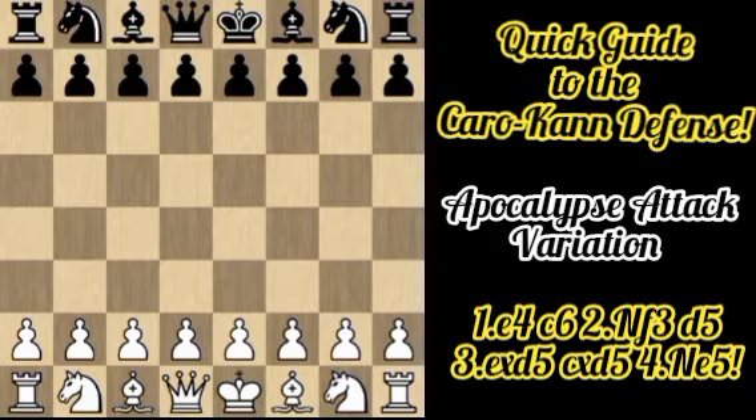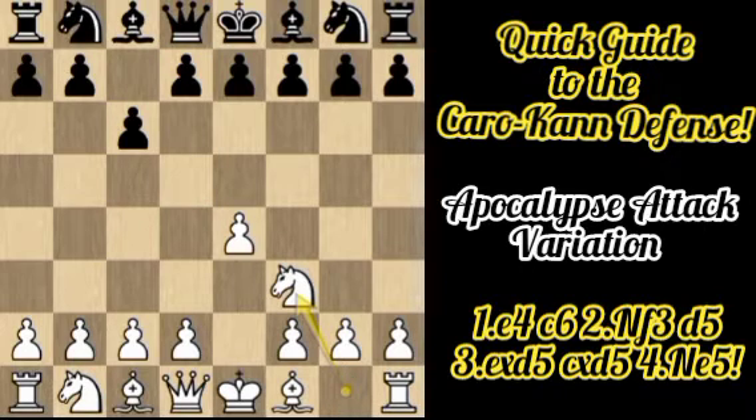The opening starts with the moves e4, and here Black plays c6 — the signature move of the Caro-Kann defense — with the idea of supporting the d5 push on the next move. White then plays Nf3 to develop a piece, control the center, and vacate the back rank so the king can castle kingside later.